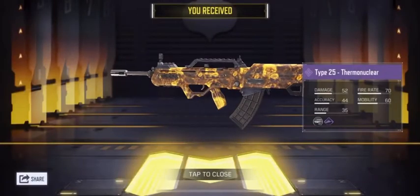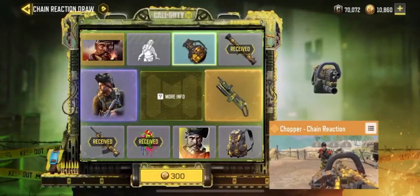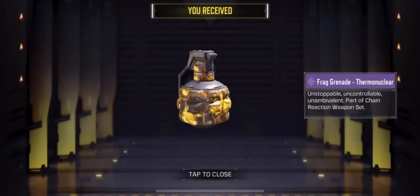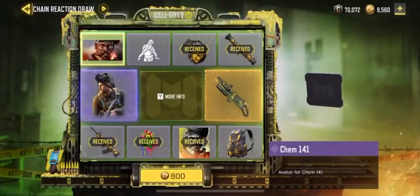Type 25 Thermonuclear - that's kind of quantity, not bad. Fourth draw, and we got the frag grenade. Come on, fifth draw. Will the sixth be the lucky draw?